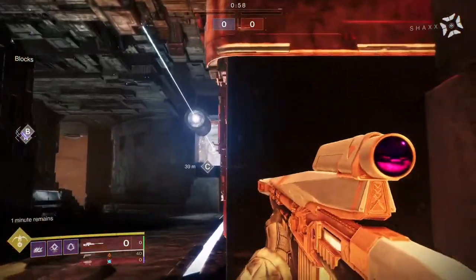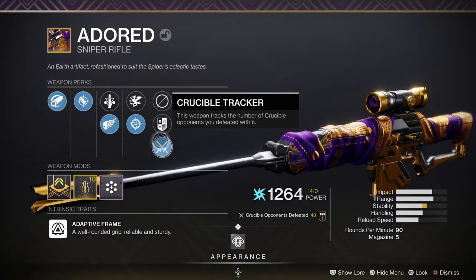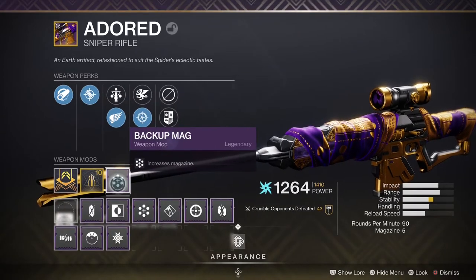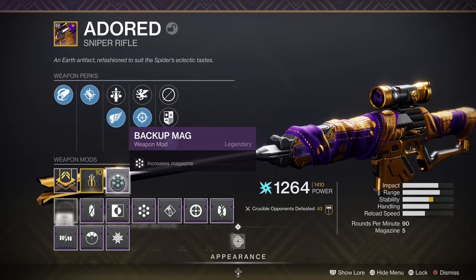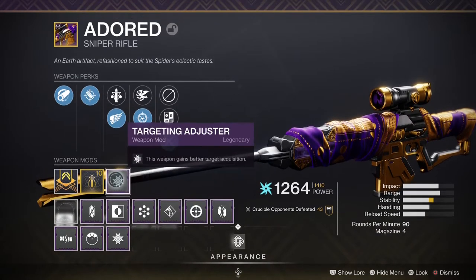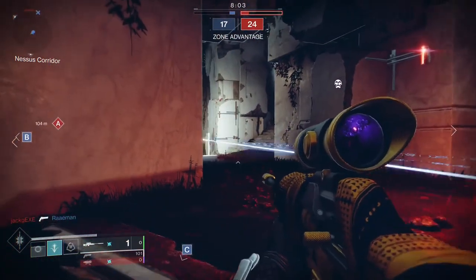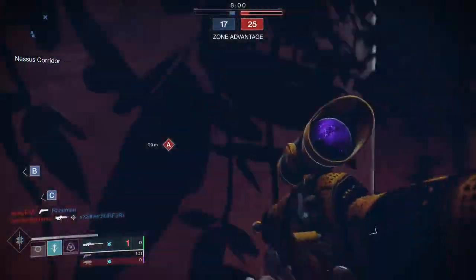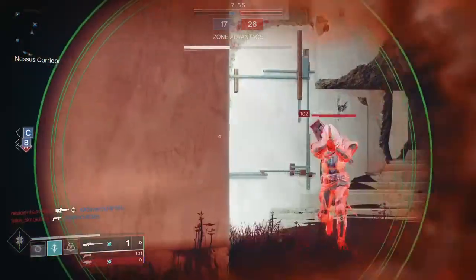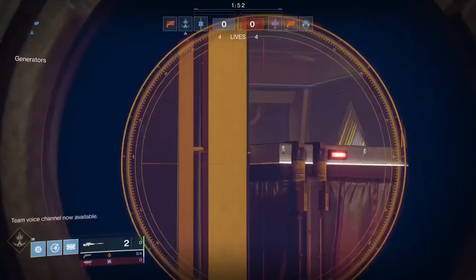A very popular sniper in PvP at the moment is the Adored. It has an aim assist of 68, which is very respectable — put a target adjuster on it and it bumps up even more. It's not quite as high as Alone as a God, which has an aim assist of 79, but it's up there. The Adored has a zoom of 45, the same as Alone as a God, so it's a low zoom scope as well. You can also get Snapshot on it, which is one of the reasons I use it.